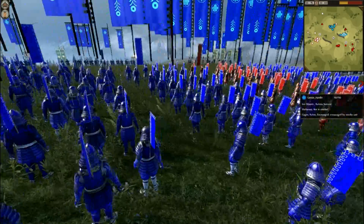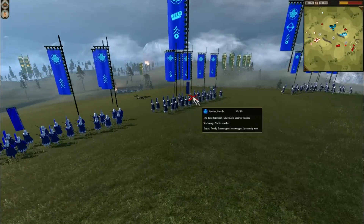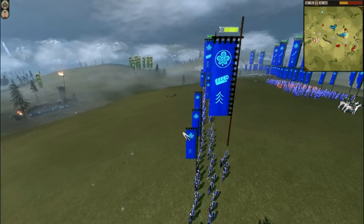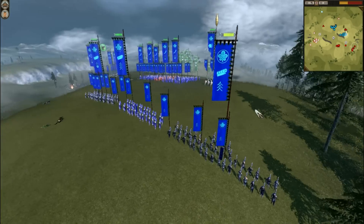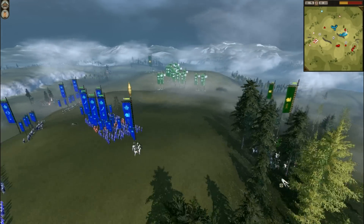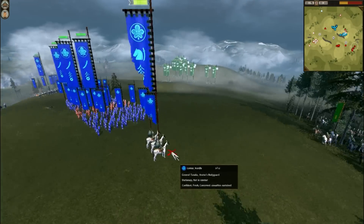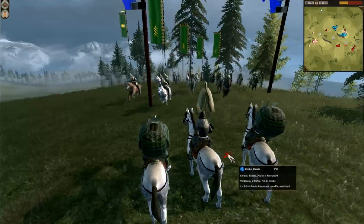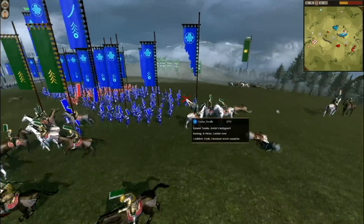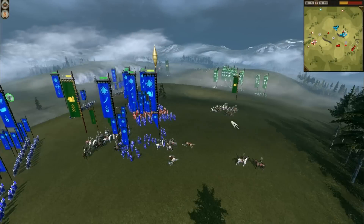These Matchlock Warrior monks are positioned nicely on this hill. You can see that this player has got three units of Matchlock units. There is what remains of the general's bodyguard of this player. And this is actually what my general looks like — that's kind of weird. You can see that he's going to charge into that general — let's see if he takes him out.